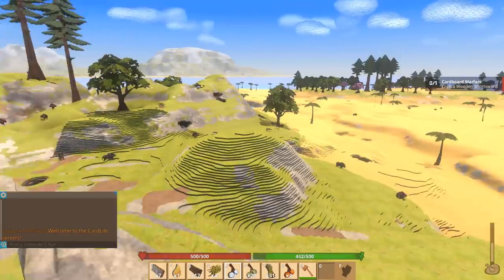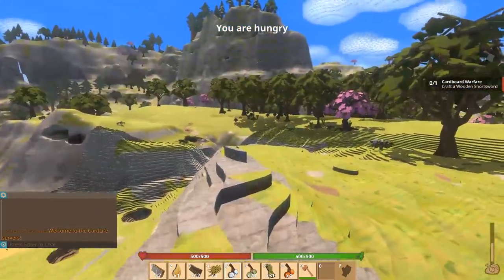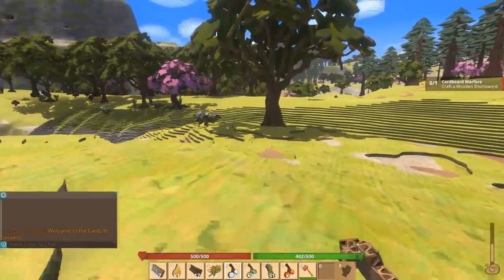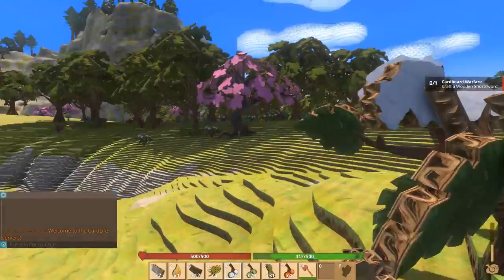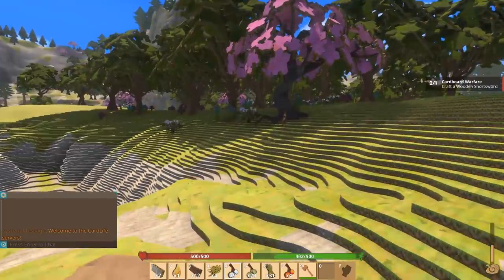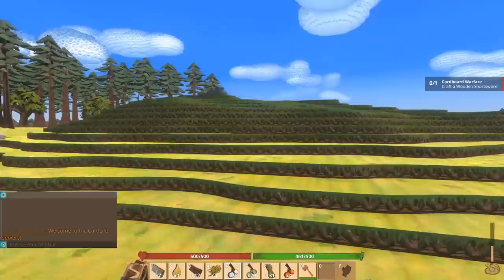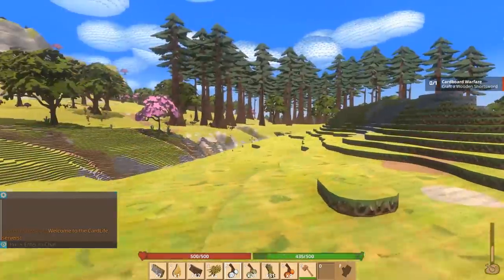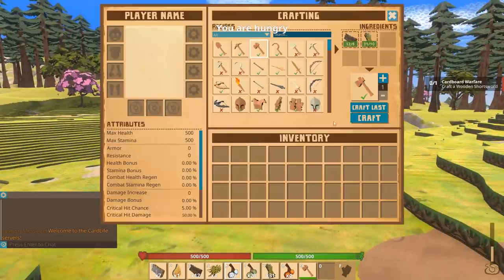There are more crabs in the desert. I don't think we actually want to be in the desert. Oh, there's a nice little area over here — but there are wolves there too. All the good areas have wolves in them. Alright, that's fine — 'Cardboard Warfare: craft a wooden sword.' Let's do that.